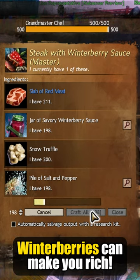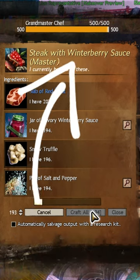If you're a level 400 cook, winterberries can make you rich. All you need to do is make steaks of winterberry sauce.